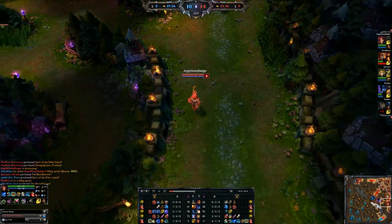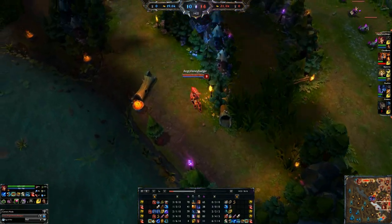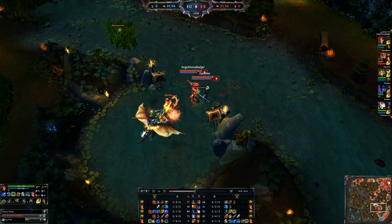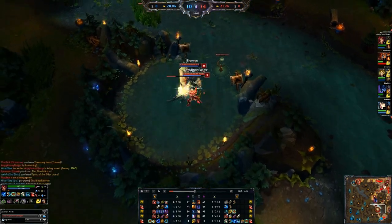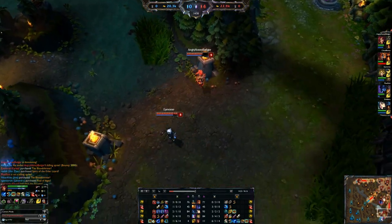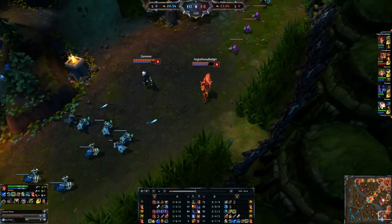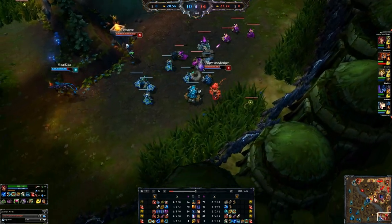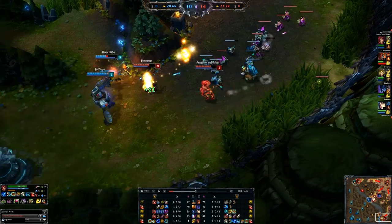Just drop everything — plants, ultimate, ignite — because we want to kill things. You will murder through people. I always love catching out mids when I cover mid as Support Zyra because they think they can take me since I'm a couple levels behind them. They cannot. It's a very big no-no for them.